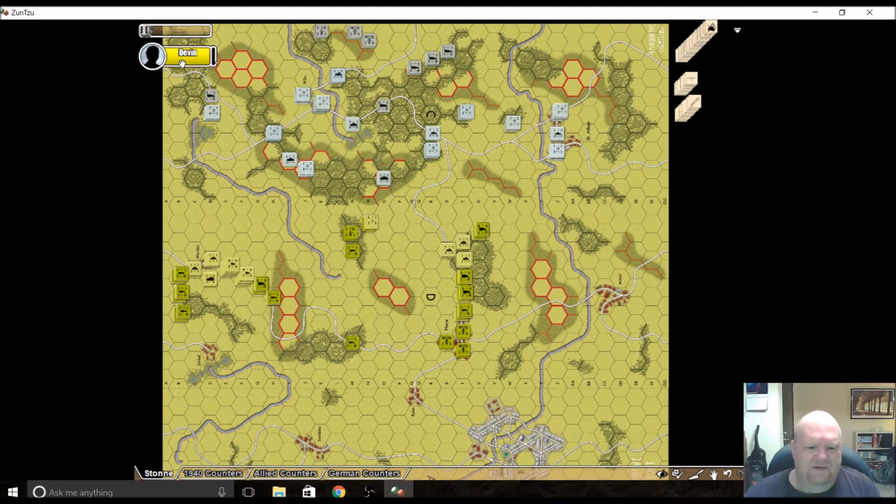I did Panzer Leader and Panzer Leader 1940, and that proved to be a real difficult pain in the ass because one thing Sun Tzu does not do is modular boards. So it's not like Vassal where you can take the different boards and put them anywhere you want to. I had to actually physically go in, Photoshop each map for each scenario and then make it its own scenario file.